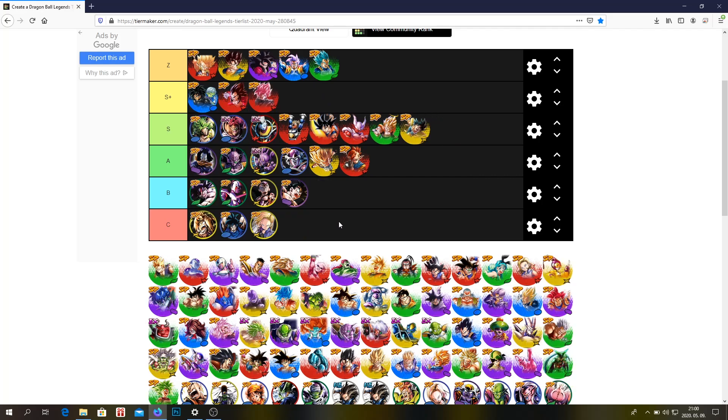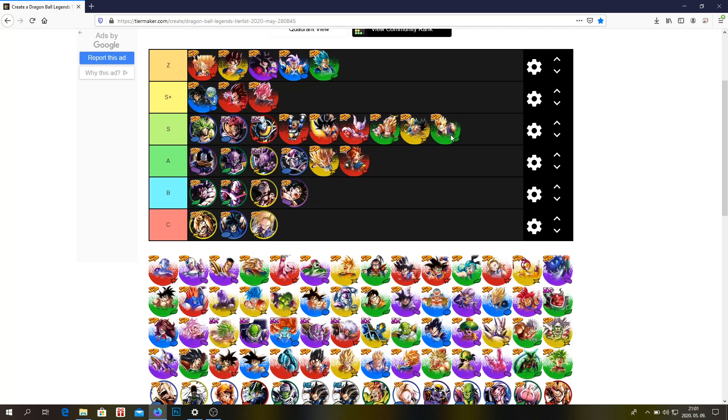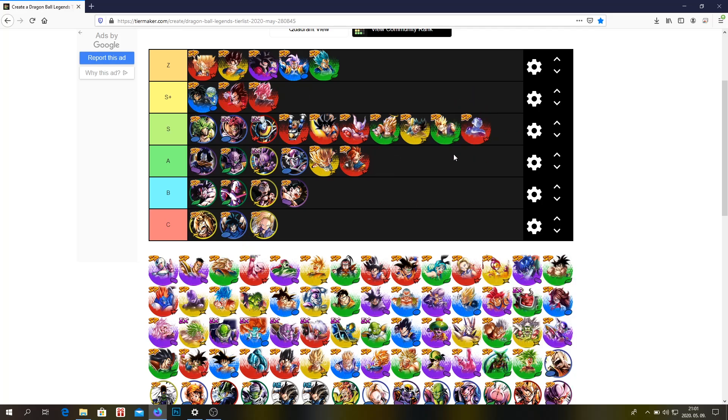Rosé — S plus, easily. I think Rosé is the perfect example of an S plus unit because he's just so good all around. He's not Z tier, but he's a very good unit. This Gohan is probably S tier or A tier — I put him in S tier because I think he does a lot of support for the hybrid Saiyan team. Basically everyone has him at 4 stars because you can't get more stars right now, but I think he's a very solid unit and better than the A tier units. Frieza — S tier. I don't think he's S plus tier, but he's definitely an S tier unit.